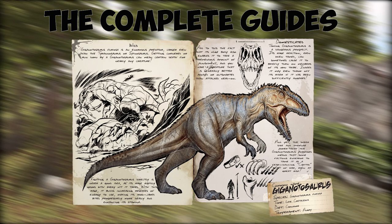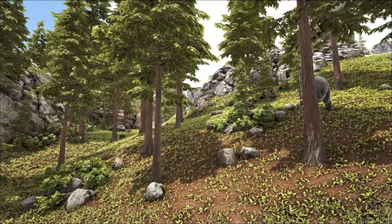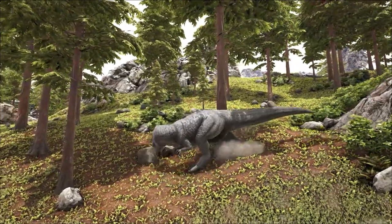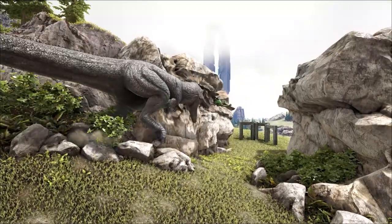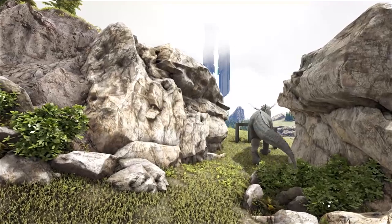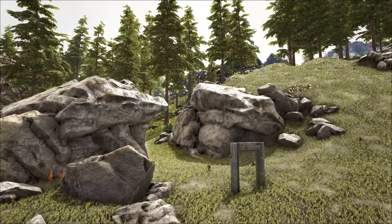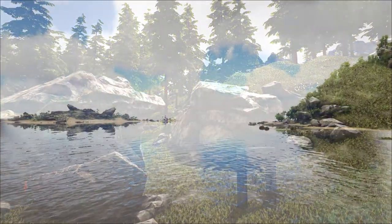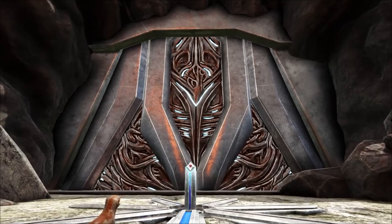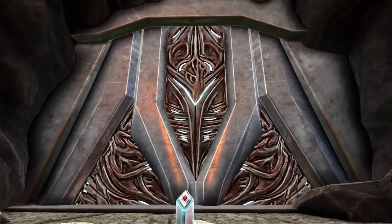These are the complete guides to the creatures of Ark and everything you need to know about taming them and their uses, and we're starting with the Beast King. A wild Giga is something you don't want to tamper with. Regardless of its level, all wild Gigas have a health pool of 80,000, and combined with that gnash ability makes for one formidable opponent. It's advisable to tackle it with ranged weapons or drag it out to sea to drown if you're seeking its heart. It is an apex creature, so the heart is required as a trophy to enter the tech cave on the island map.